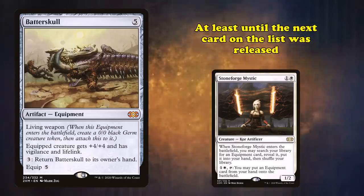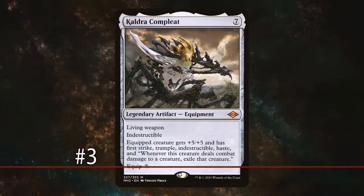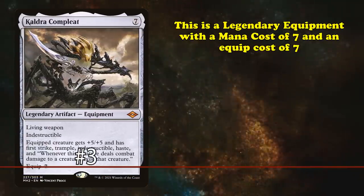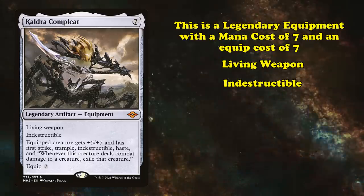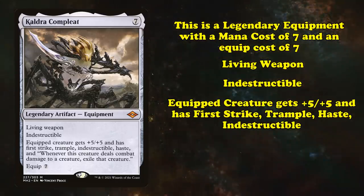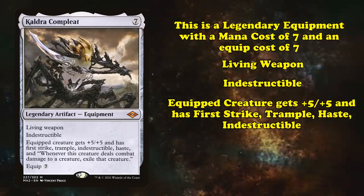Stoneforge Mystic and Batterskull were the backbone of the so-called Stoneblade decks for years, at least until the next card on this list was released. At number 3, we have Kaldra Compleat. This is a legendary equipment with a mana cost of 7, an equip cost of 7, has Living Weapon and Indestructible, and gives an equipped creature plus 5 plus 5, first strike, trample, Indestructible, Haste.